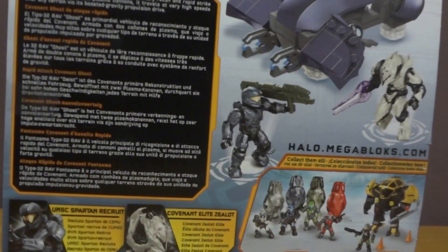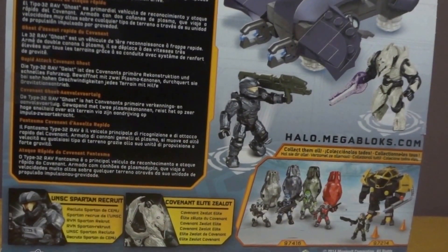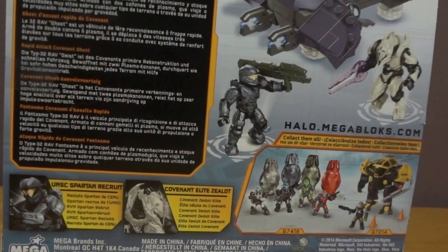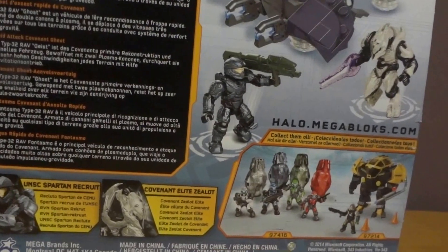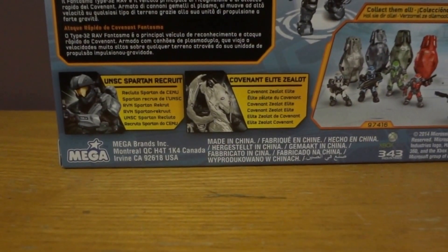Here the flavor text says: 'The Type 32 RAV Ghost is the Covenant's primary recon and rapid strike vehicle. Armed with its twin plasma cannons, it travels at very high speeds over any terrain via its boosted gravity propulsion drive.' It comes with a Spartan Recruit and a Covenant Elite Zealot.